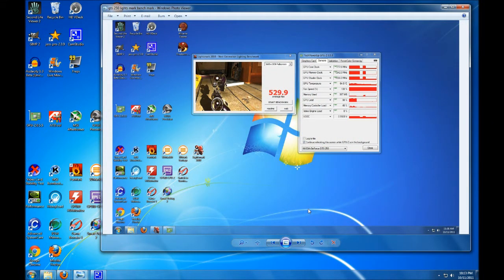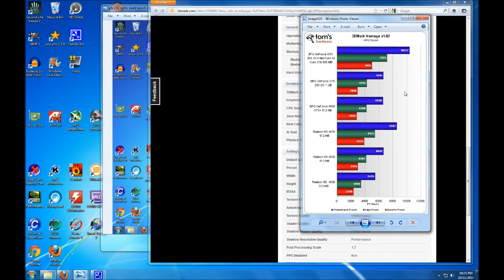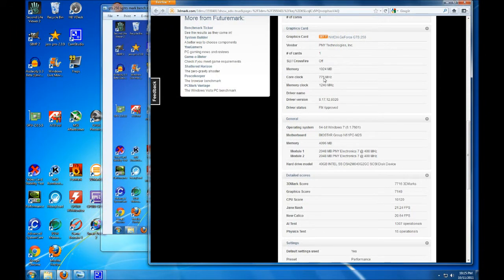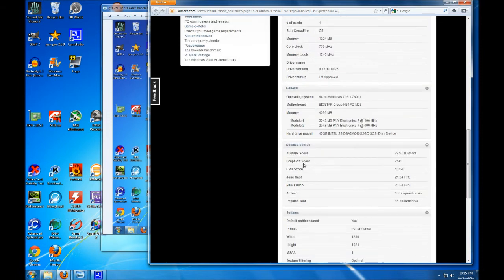Let's look at some benchmarks for the GTS 250. Using the 3DMark Vantage benchmark — the 9400 GT scored around 60-70 average FPS in 3DMark, while this one scores about 530. There's also 3DMark Vantage: a BFG GeForce GTS 250 at near-stock hit 6641. My overclocked card with a core clock of 775 and memory at 1240 scored 7149 — a bit more, but not a huge difference.